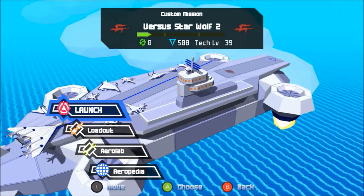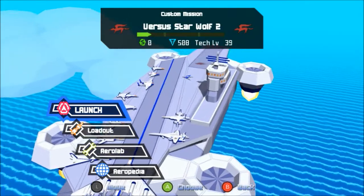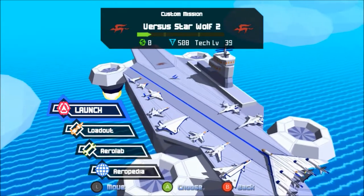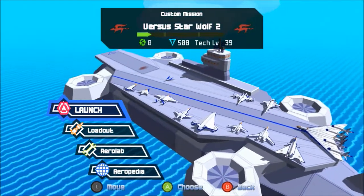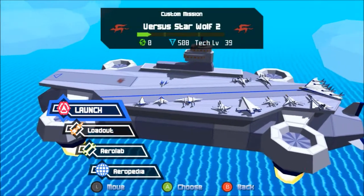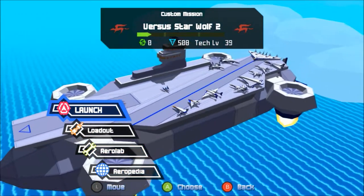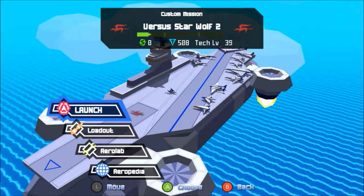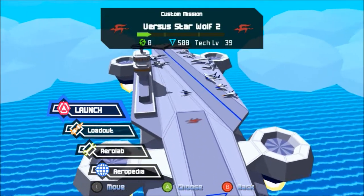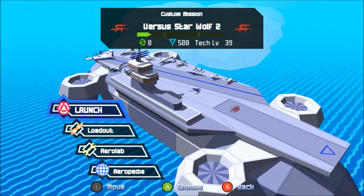And then Zero — the big controversial thing was its motion controls. I didn't find them all that bad, to be honest. I just wish the game was either a little bit longer or had two different endings like 64. I think Zero is a perfectly serviceable, if slightly disappointing entry, because I was kind of expecting either a sequel to Assault or some form of picking up the story after Command's endings. But since everybody loves 64, I guess Nintendo decided to just do another remake of Star Fox.